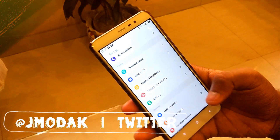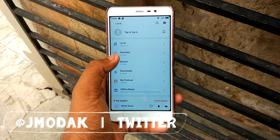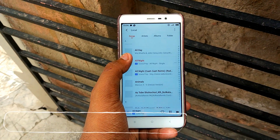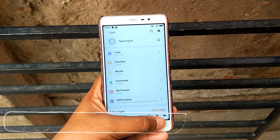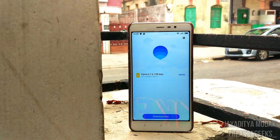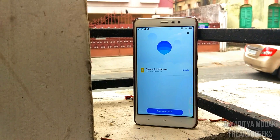Fingerprint identification works great - four fingers have been enrolled. You also have major account and other account settings. There's a system update feature, and this ROM is updated every two weeks or so - an update is already available. I'll leave the link for the latest update in the description below.